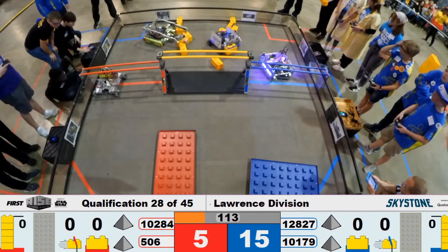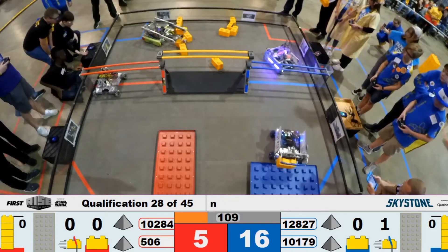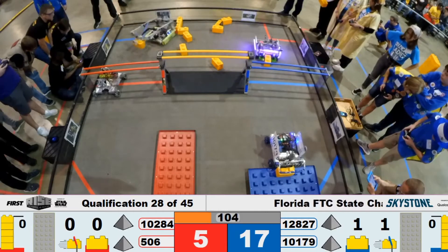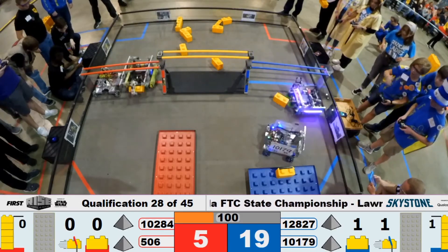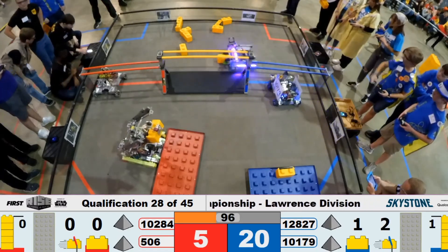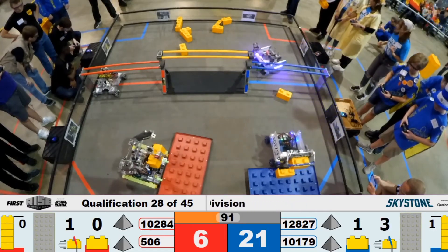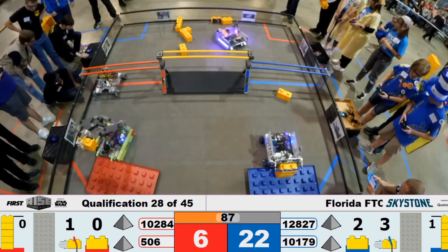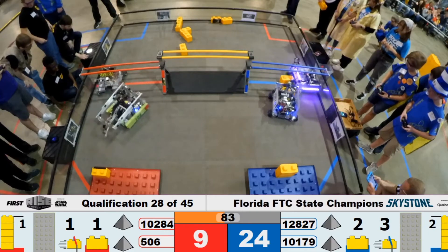Alright, Team Robot might need some help, it's not moving yet. We have Pandera on the Red Alliance trying to grab their first stone to place onto the Foundation. On the Blue Alliance, we got Tech Turtles already having placed their first stone onto the Foundation and going back for a second one as given by Crazy Cat Ladies. Pandera now grabbing the Red Alliance Foundation and repositioning. And the first stone goes.